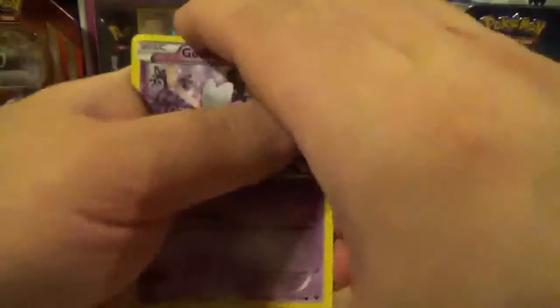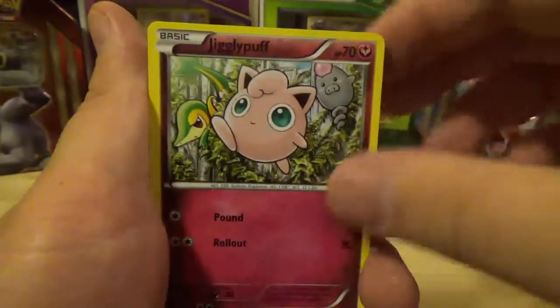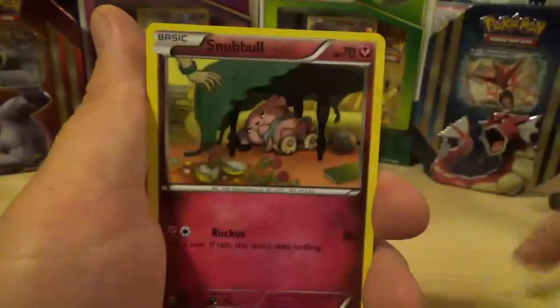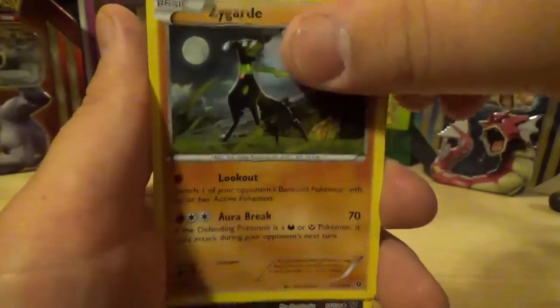This pack starts off with a Gothita, a Jigglypuff — shout out to Jeff of the Poke Capital — Deerling, Riolu, and Snorlax. Oh, and my first Zygarde of the 10% form — very nice!